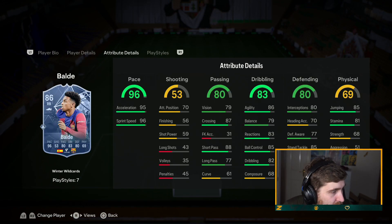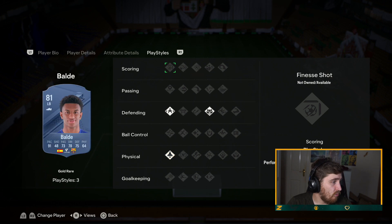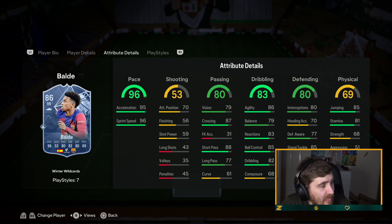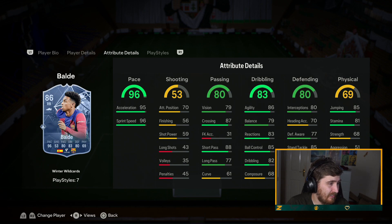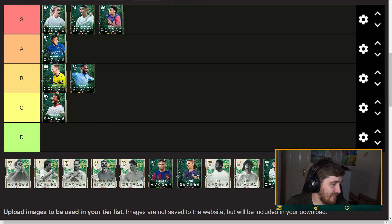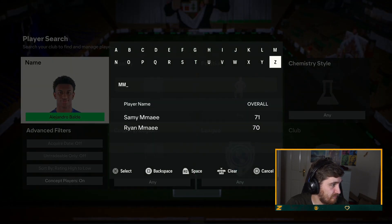Baldé — already one of the best fullbacks in the game. Can play right back and left back. Whipped Pass, Intercept, Rapid, Relentless Plus, Gold Quick Step. He can get Anchor on him as well. He already felt physically pretty good even with bad physical stats. This guy is going to be pretty crazy with an Anchor. The stats might not look amazing but the way he plays in game — I'm going to have that card S tier. I think he'll be amazing.